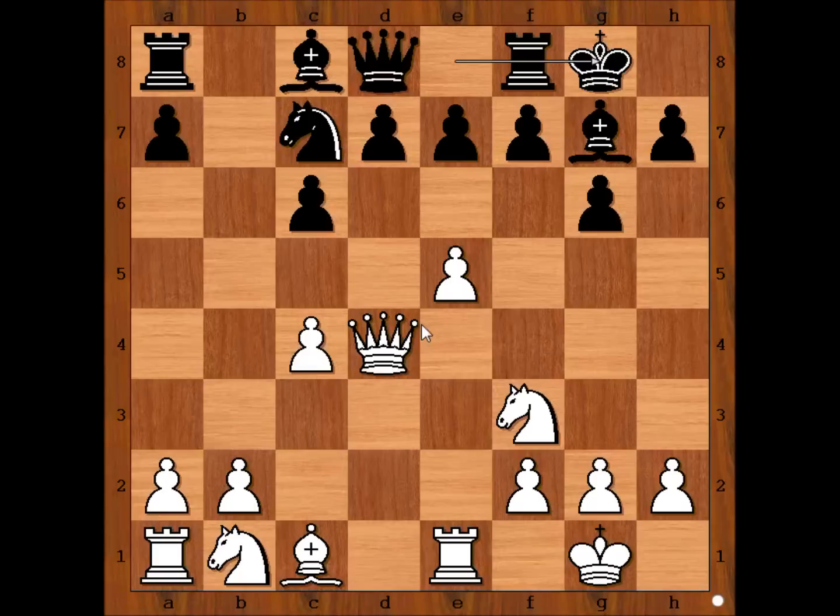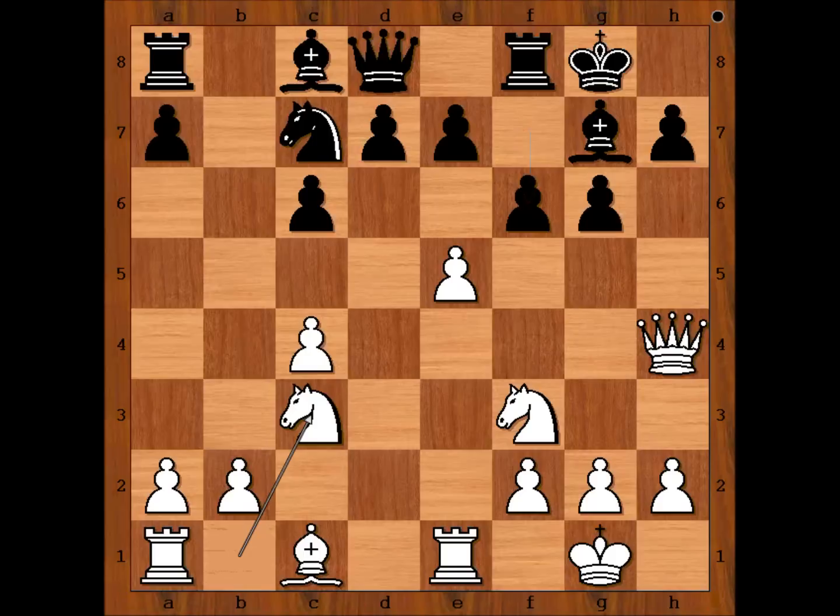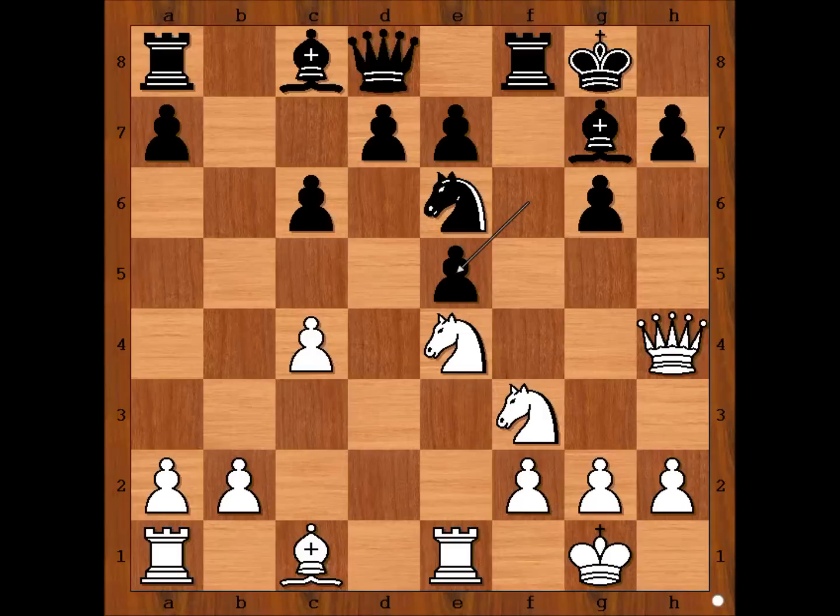White to move. Queen to h4 was played. Then f6, knight to c3, knight to e6, knight to e4, pawn takes pawn — black is a pawn up. Knight from f to g5, threatening queen takes on h7, checkmate.